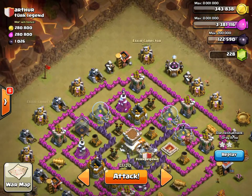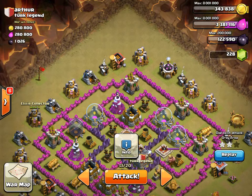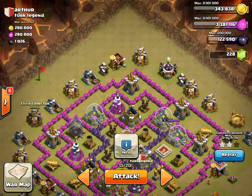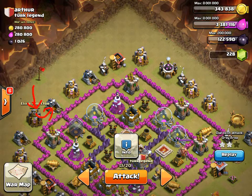The funnel we're going to create is going to be between these 2 elixir collectors. You are going to drop a dragon onto this elixir collector — note the direction of the vector — and the reason we're doing that is because we want that dragon to come back in.